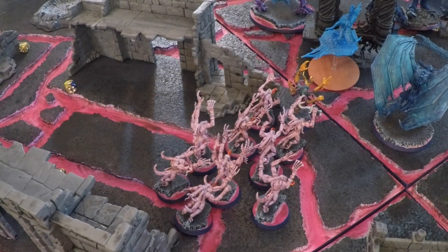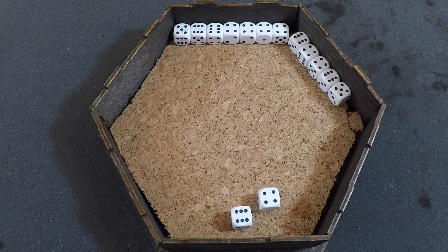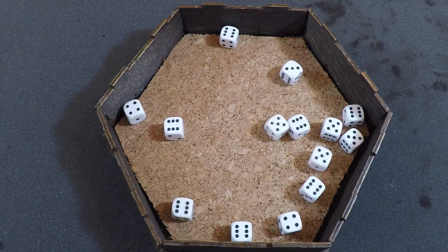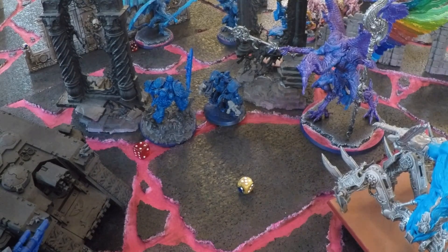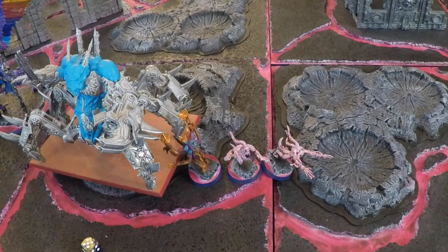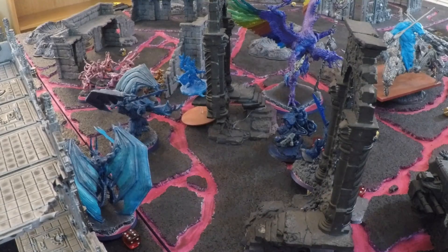Shooting Phase: the 10 Pink Horrors fire Coruscating Flames at the Assault Centurion Sergeant — 20 shots hitting on 4s rerolling 1s (thanks to the Daemon Prince) — 14 hits; Strength 4 (Fluxmaster nearby) vs. Toughness 5 wounds on 5s — 11 wounds; no AP, 2+ armor saves — passing 9, failing 2; Centurion Sergeant falls from 3 to 1 wound. The Soul Grinder advanced so cannot fire. The 3 Pink Horrors advanced but fire Coruscating Flames (Assault weapon) — 6 shots hitting on 5s — 1 hit; Strength 3 vs. Toughness 5 wounds on 5+ — fails to wound.